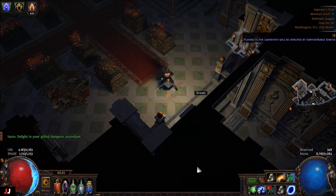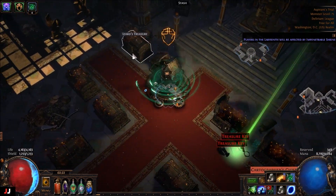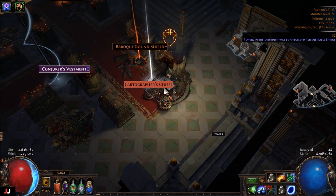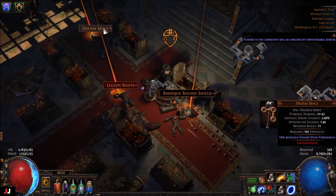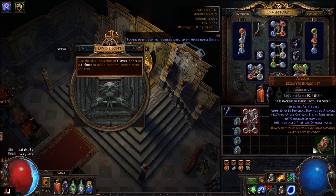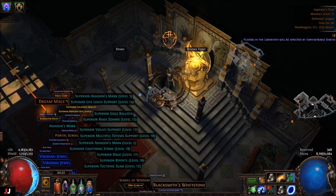Alrighty, next lab, here we go. We got four keys. We got some RNG manipulation with the blade vortexes going here. I got a couple of chisels. Bunch of uniques and then four helmets. Nope, that ain't gonna go. So we made three chisels and seven jeweler's orbs.